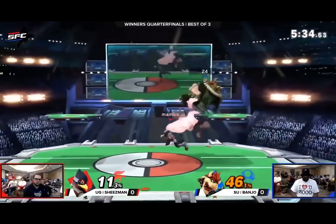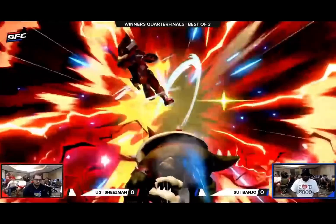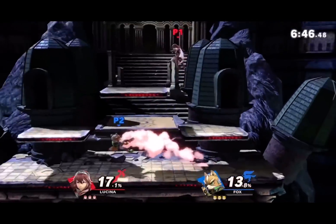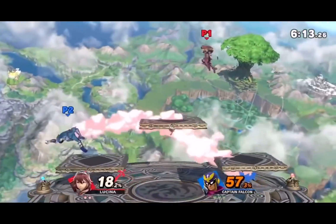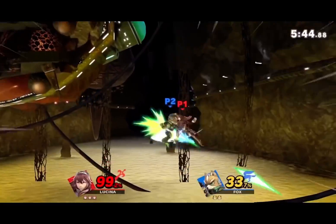For Falco, it's up tilt. Let me just spam this move that combos into all my aerials and even itself. For Marth/Lucina, it's up B — invincible in the air for the first couple of frames, it's a combo breaker, kills out of shield. And people wonder why I spam the shit out of this move.